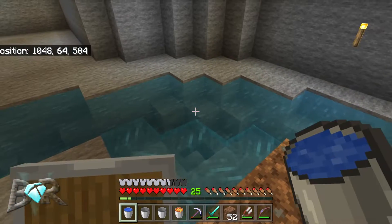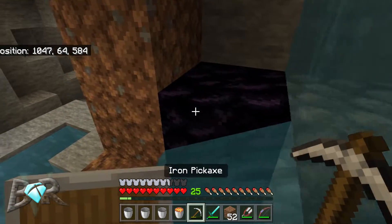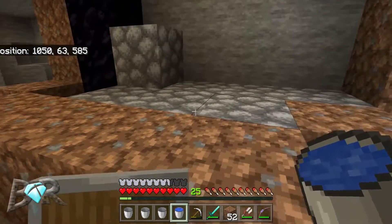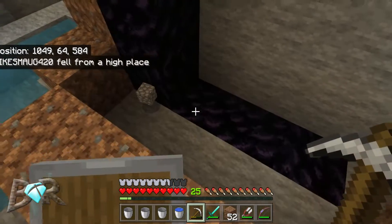I wasn't planning on making a cobblestone generator — I really wasn't, you guys. This is kind of another way to do it: you place your lava — that's the smart way to do it. Now I'm swimming around like Dory with six more buckets of lava.